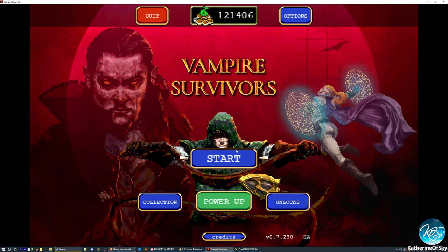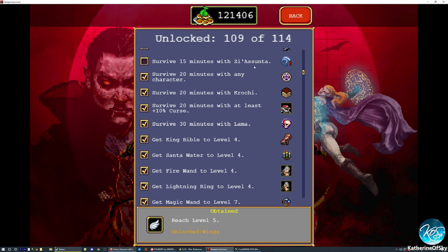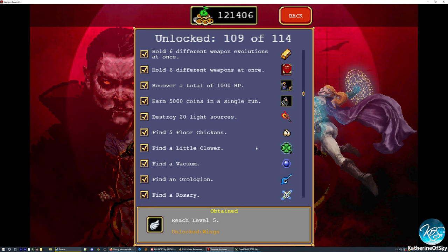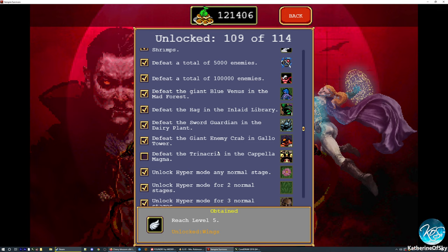Greetings and welcome to Vampire Survivors. I'm Catherine of Skye, and today we're going to go for another achievement run. We're going to go into Capella Magna — there's a coffin with Ziasunta in there. We might take Torona's Box, that's a really interesting item. Open the coffin in Capella Magna, so let's see how many of these achievements we can get.